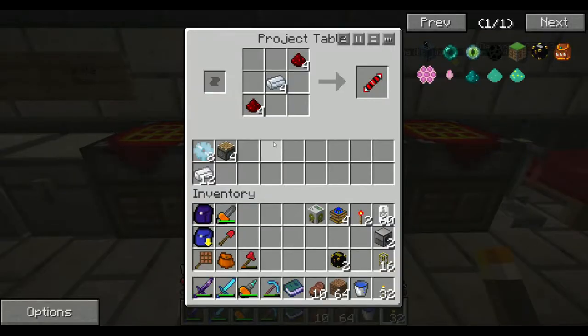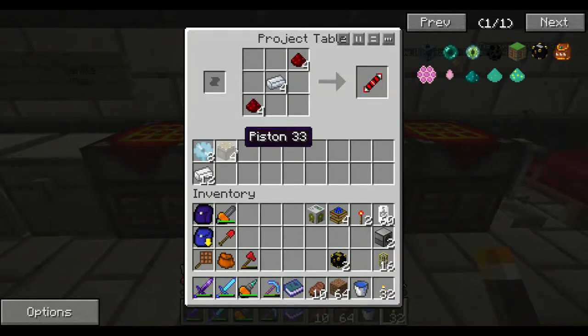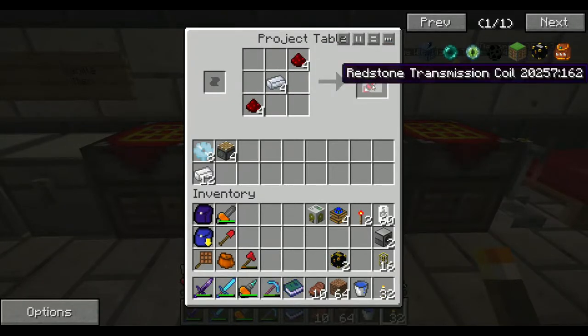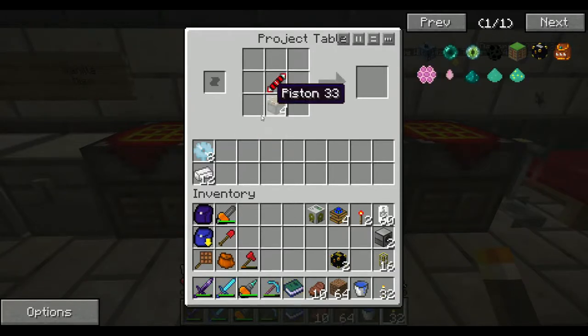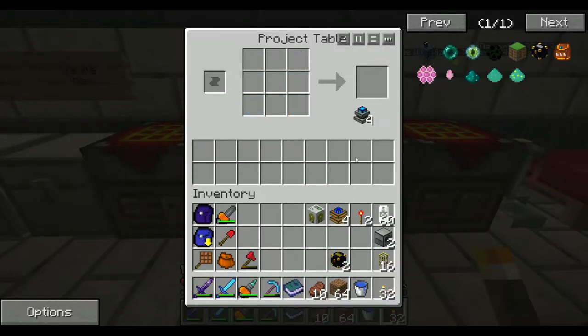I'm also going to need some engines to run off that lava power. I'm going to need some magmatic engines, which are from Thermal Expansion. They require ten gears as you can see. So I need some redstone transmission coils, which are made kind of like those gold transmission coils but with silver instead of gold. Get ourselves eight of those, then ten gears up here - get ourselves four magmatic engines. That's the thing that's going to keep everything powered.